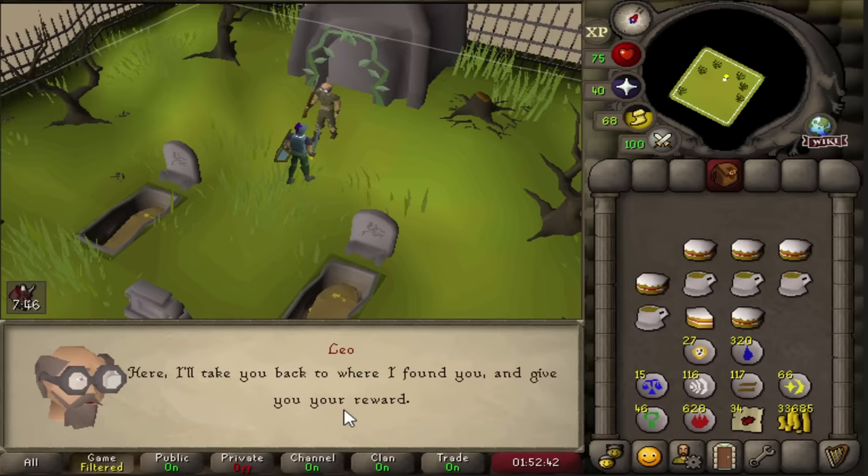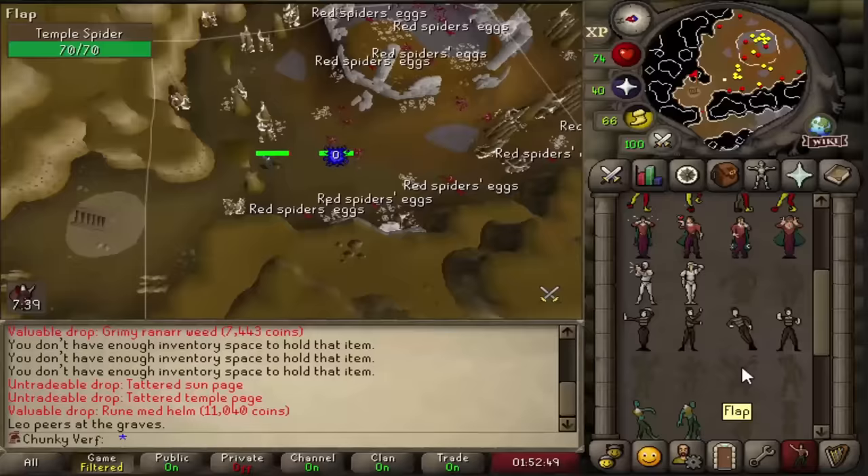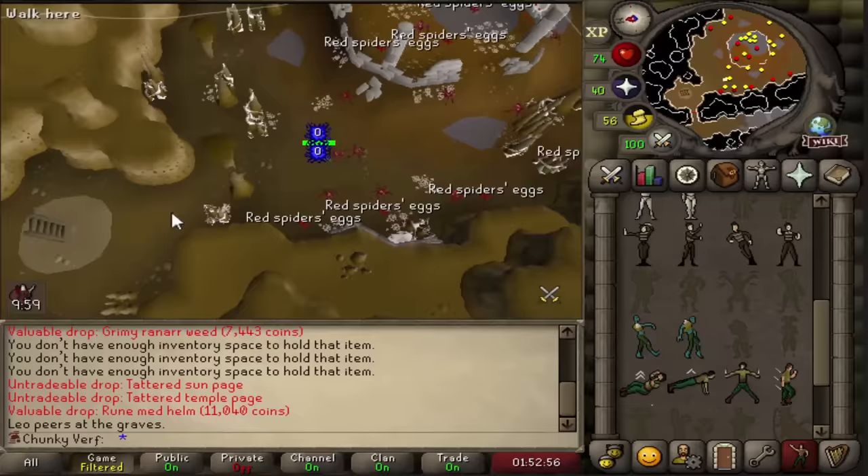We got another gravedigger random and unlocked the zombie dance emote, which means we are done doing the gravedigger random - we have all the emotes and the full outfit now. So another random event finished.